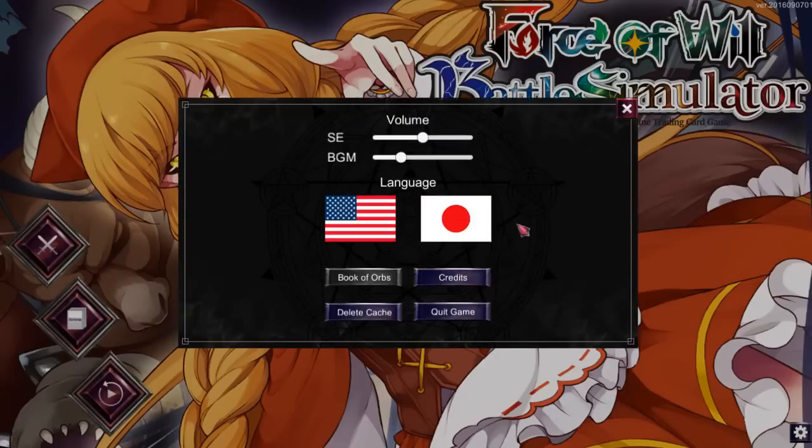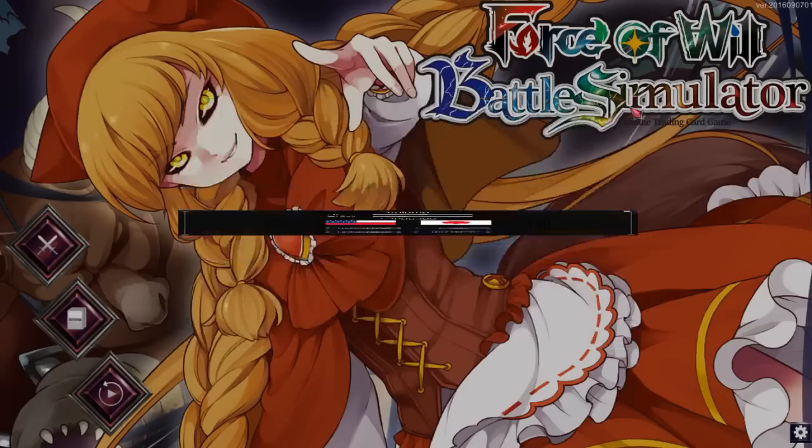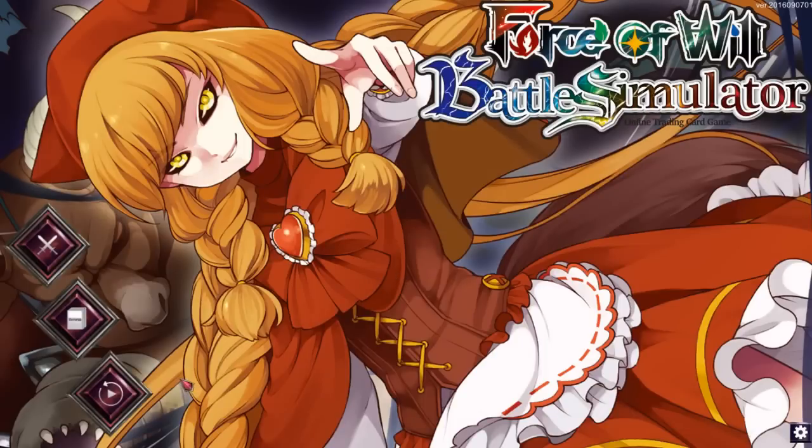Over here you'll see settings where you can adjust your volume and sound effects. It has two languages — English and Japanese right now — along with end game, delete, and all the little things you might need, plus credits if you want to look through that.